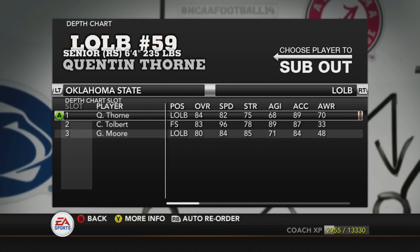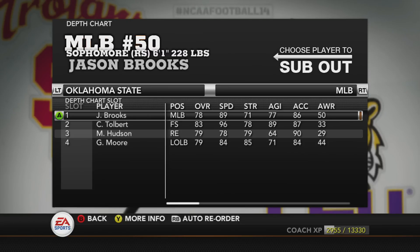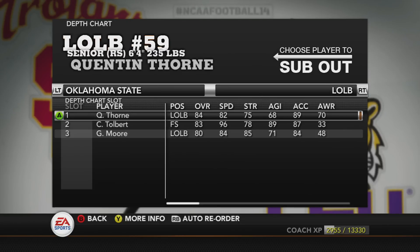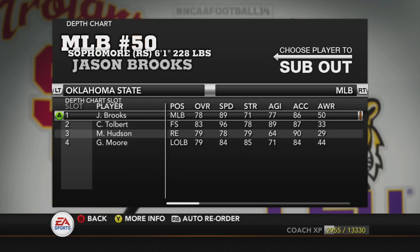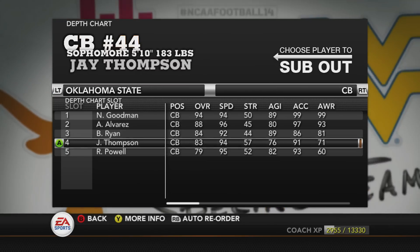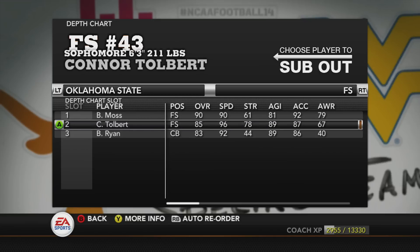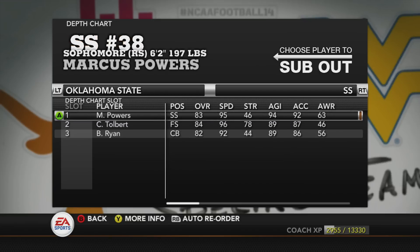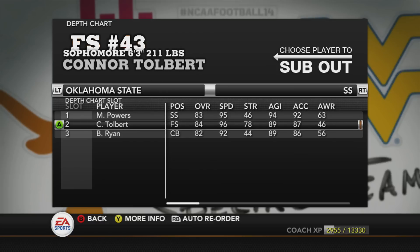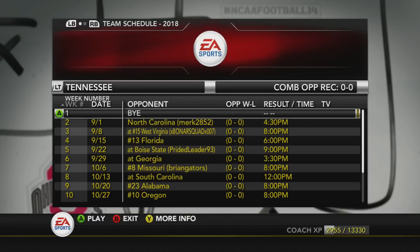The linebackers are decent but not great compared to some others. The middle linebacker Brooks is a 78 as a sophomore, which isn't bad. The corners are all good. Free safety is a junior at 80, Tolbert is a sophomore at 85, Powers at 83 as a sophomore, with Tolbert as backup. Anyway, just wanted to look at that real quick.